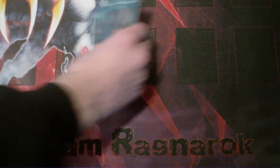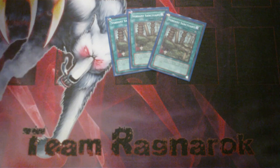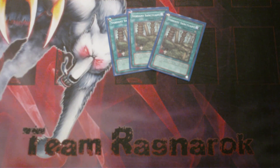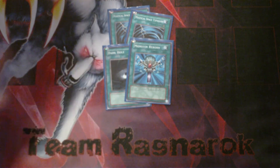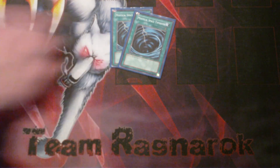The spell lineup — what runs the deck. 3 Verdant Sanctuary are continuous spells. Whenever an Insect is destroyed, whether by battle or by effect, you can search a new one from your deck with the same level. So obviously you got a lot of level 4's in the deck, and this will make a lot of combos live. Two Mystical Space Typhoon, Monster Reborn, and two Book of Moon — more or less just staple spells, in my opinion.